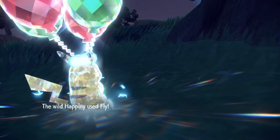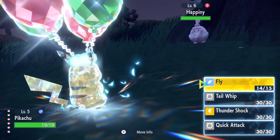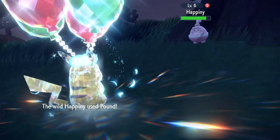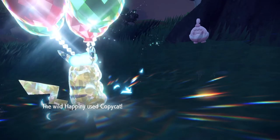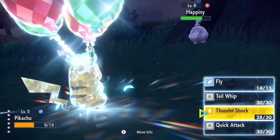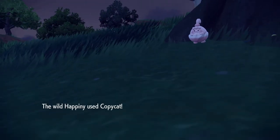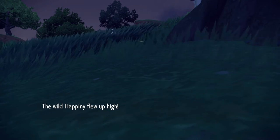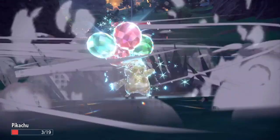Pikachu used Fly! Wait — what happened? It looks like it tried to avoid the attack. What, did we both just miss each other? Let's hit it with a Thunder Shock. It didn't do that much. Okay, I'm gonna hit it with a Thunder Shock again. Copycat — oh it did Copycat! So it basically just used Fly. Oh, super effective! Excuse me — this is Fly. Hopefully it doesn't do Copycat again. Is it gonna do Copycat again? It's gonna fly but it's not gonna hit me, right? So I'll miss... oh and it hit me! Oh my god.